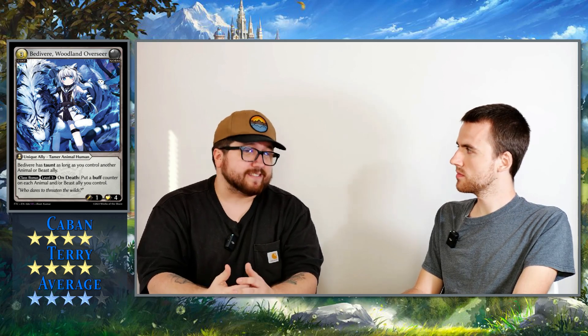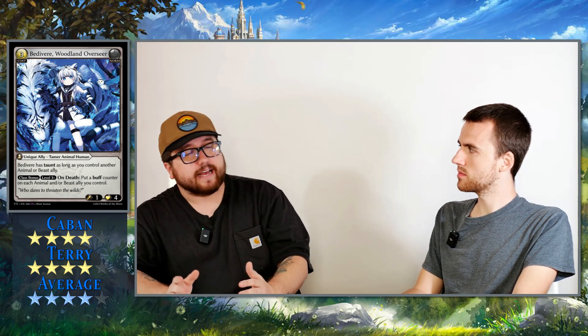Let's start right off with Bedavir. We have a lot of SRs right at the beginning. This is a three-cost unique ally with taunt as long as you control another animal or beast ally. It has a class bonus where if you're level three or higher, on death you get a buff counter on each animal or beast that you control. It's a 1-4. I rated this a four. I also rated it a four. It has a great body and stat line, and the effect late game is kind of insane.